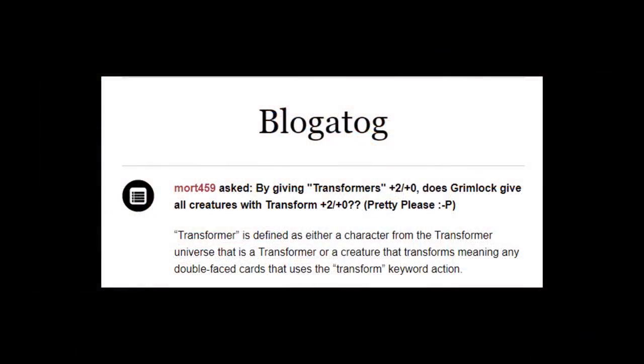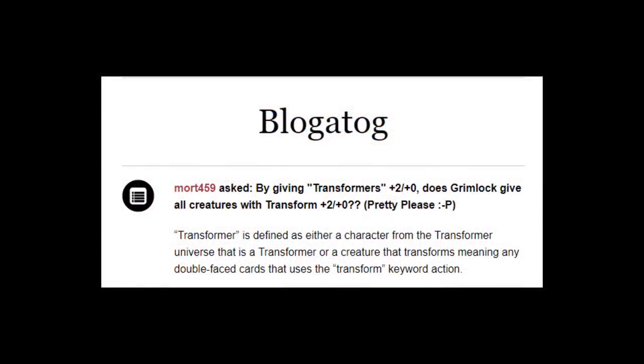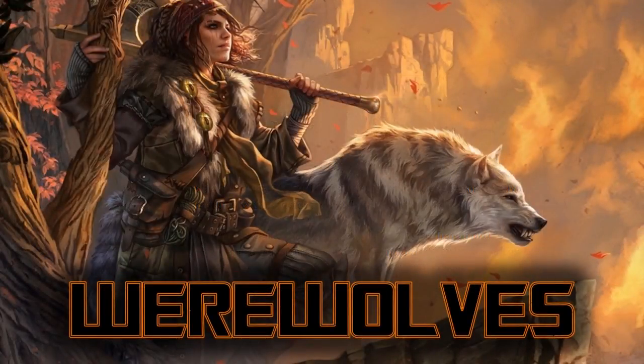But I feel like we're missing out on one of those categories — we clearly don't have enough Transformers. Unfortunately, there are no other cards from the Transformers universe to receive Grimlock's buff. But wait — Mark Rosewater, Guru of the Silver Border and Rules Aficionado, says that a Transformer is any double-faced card that uses the Transform keyword action. Oh my gosh, everyone — Grimlock is our official Werewolf commander, because all the Transform cards can fit in perfectly in this deck.